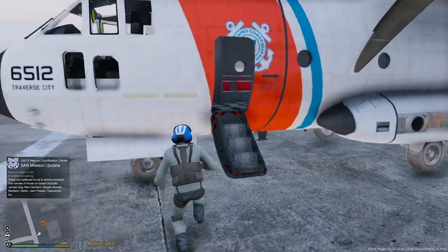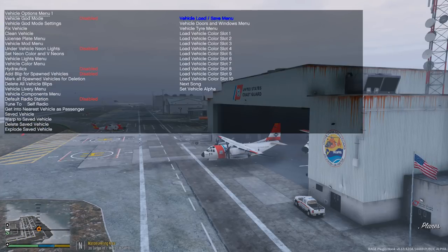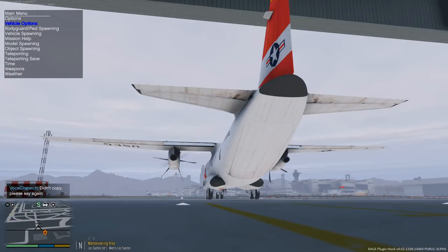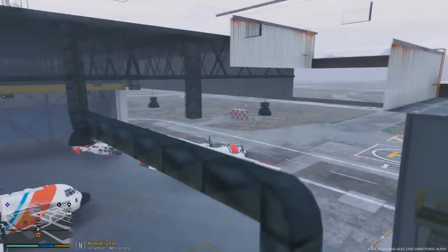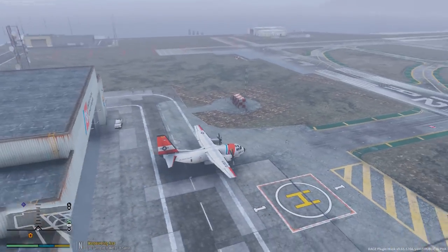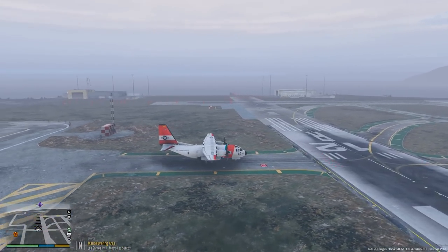Let's go ahead and jump into the C-27. Go ahead and fire it up. Let's close up the doors. Alright, we are now ready for takeoff. Let's check our map — we're going to be heading right over here, we have a pretty big search area. By using the aircraft we should be able to search the area a lot faster than the helicopters. Let's take off to the north — we're going to cross this runway and take that other runway over there.